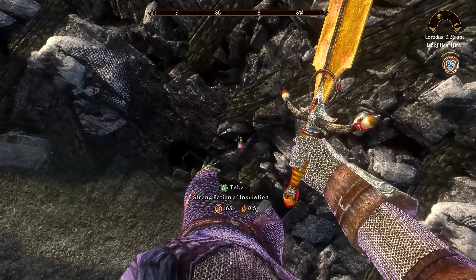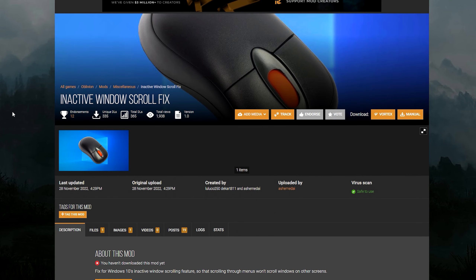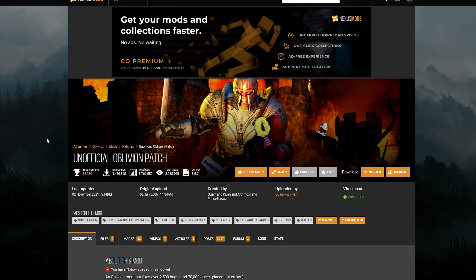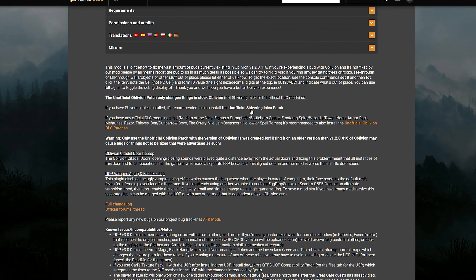First of all, you need OBSE, which is the script extender — I will link a tutorial on how to sort that out. You're also going to need the Windows 10 Scroll Fix if you have more than one monitor, because it prevents other windows from scrolling on a different monitor when you're scrolling through the Oblivion menu, which is very irritating if you're trying to watch Twitch or something. I'd also recommend getting the unofficial patches for the base game, Shivering Isles, Knights of the Nine — just get all of the unofficial patches.